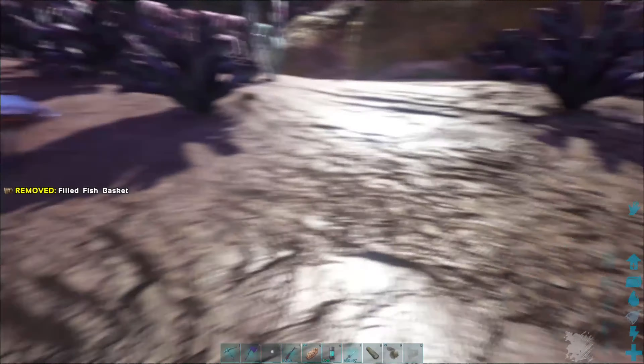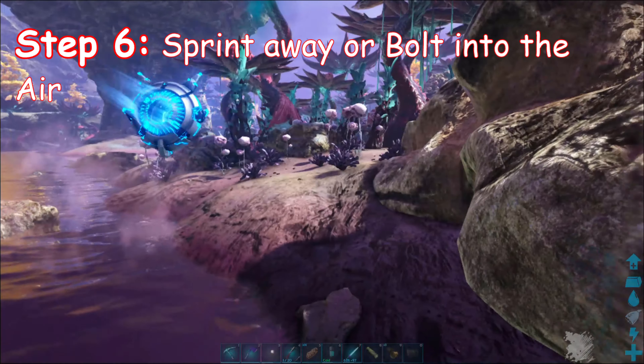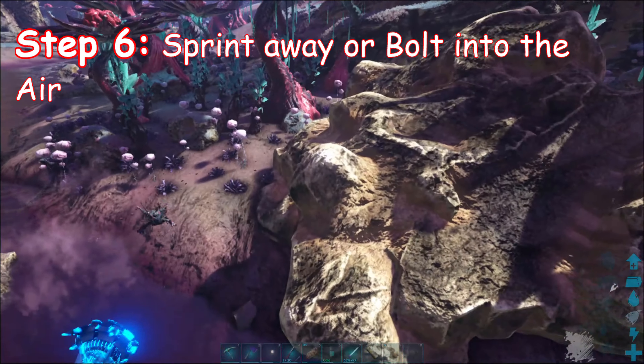Walk up to it, hit E to feed it, and get out of there — either sprint away or bolt up in the air real quick. It's going to vanish; as you can see, it's gone.